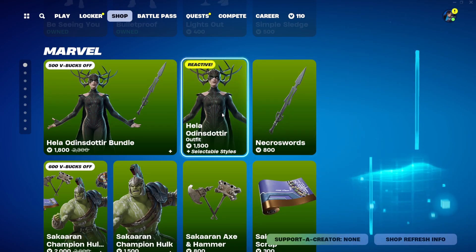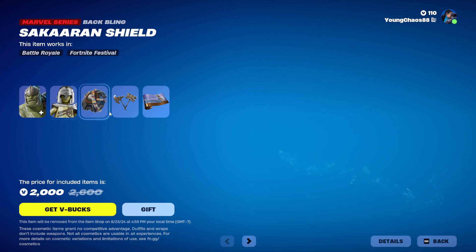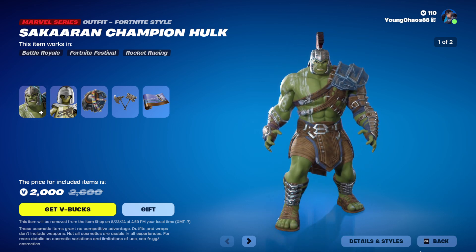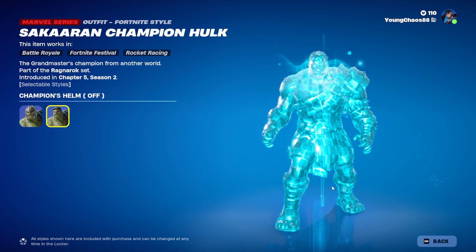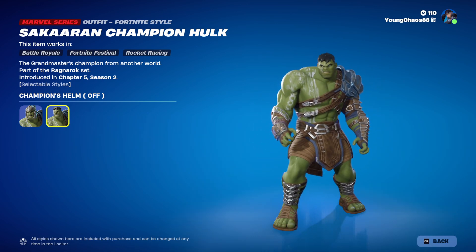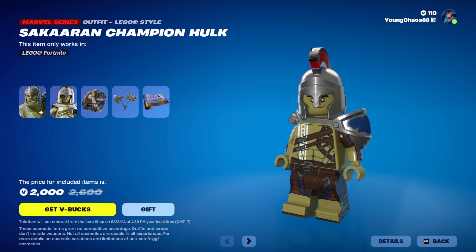You can buy both items separately. The Sakaar Champion Hulk skin is returning with the Sakaar Shield back bling. It's a pretty cool outfit — we already have another Hulk outfit in the game, so this one isn't too special, but it has that champion armor style variant. Of course there's also a Lego variant for the outfit.